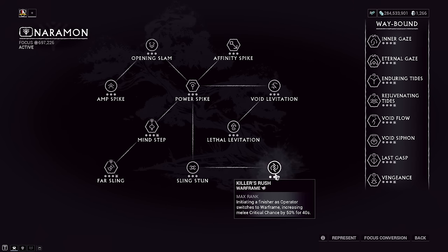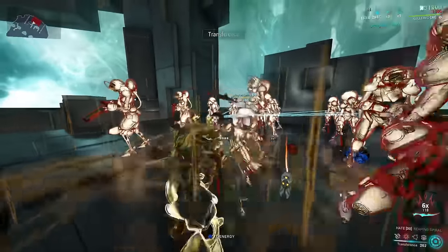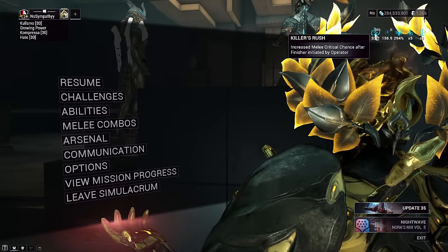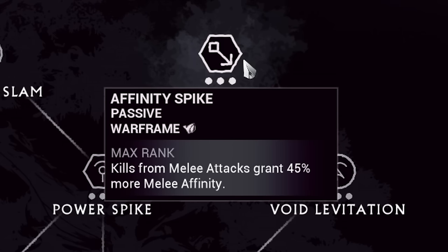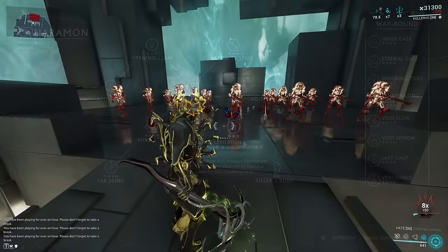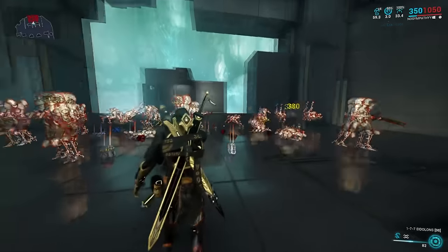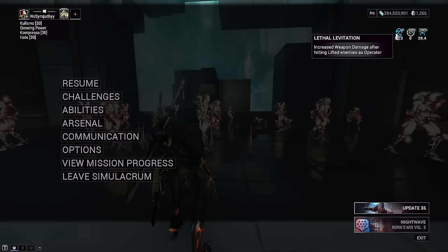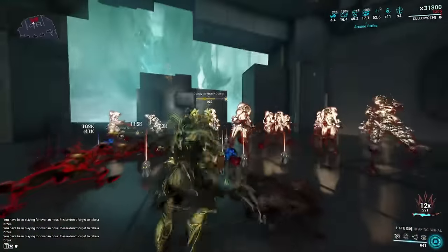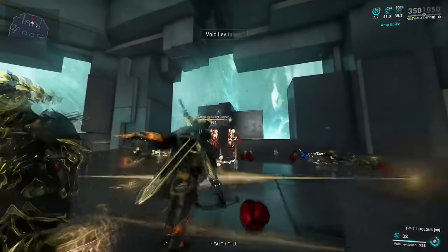Sling Stun and Killer's Rush can also help you. Activate your operator's second ability, sling into an enemy, then execute a finisher on them — it quickly swaps back to your Warframe and gives you a 50% critical chance increase for 40 seconds. Affinity Spike doesn't really help with damage increases but is nice for leveling purposes. Finally, Void Levitation and Lethal Levitation can be activated with your operator's first ability, which suspends enemies adding a lifted elemental status type — this increases your Condition Overload mod. It also applies an additional 50% weapon damage per lifted enemy attacked, stacking up to four times.